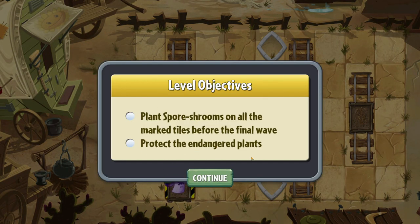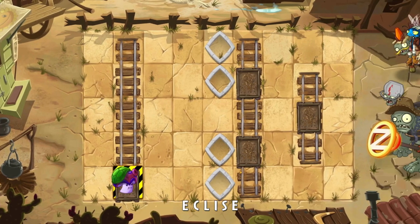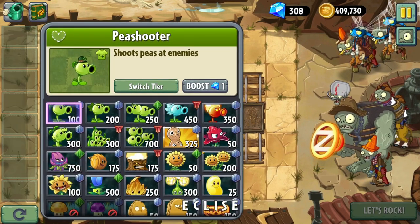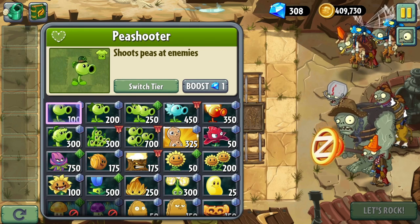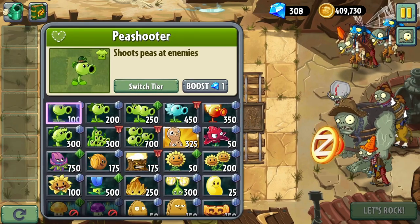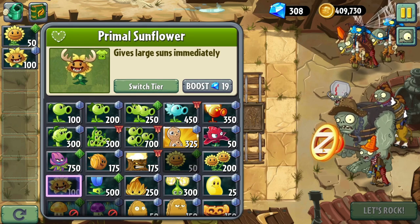Plant spore shrooms on all the marked tiles before the final wave, protecting endangered plants. Do I have to plant them or do I have to make them, I wonder? So there are bugs. The important thing I remember about bugs is that if you throw spore shrooms at them, it just kills a zombie outright. So that's something to consider.